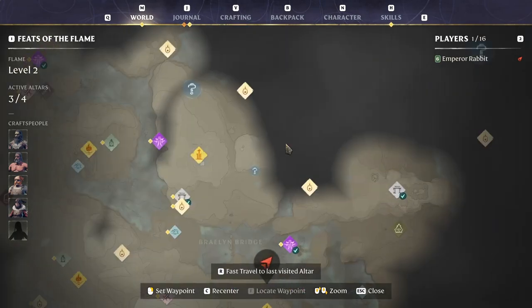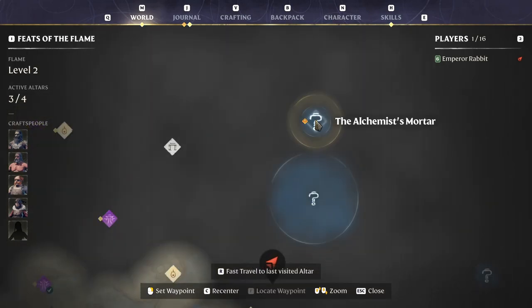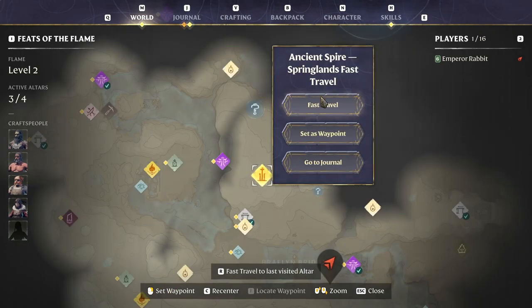Wait. No. We're gonna go for these three flame shrines, and then we're gonna make our way up to this queen's tomb, the alchemist's mortar, and probably the ancient vault for the farmer. So let's go here. Fast travel.